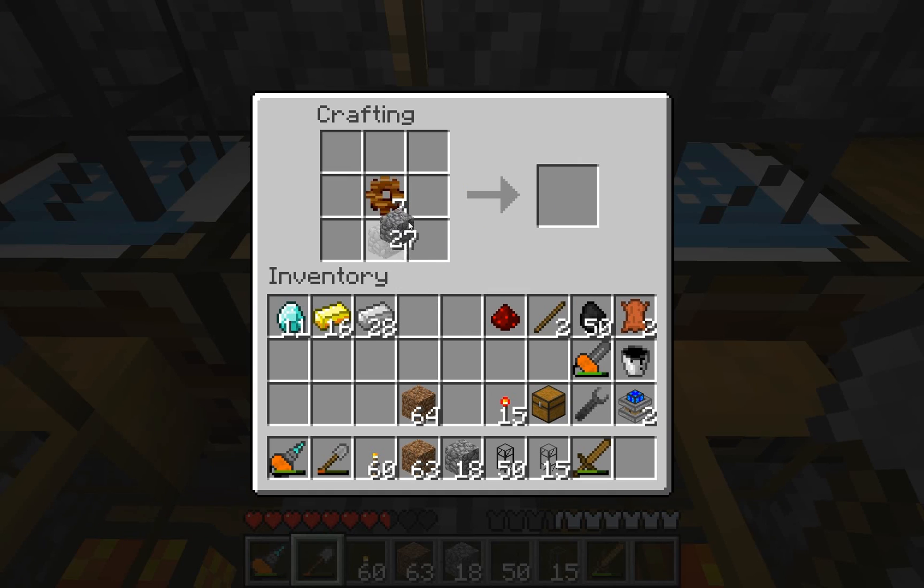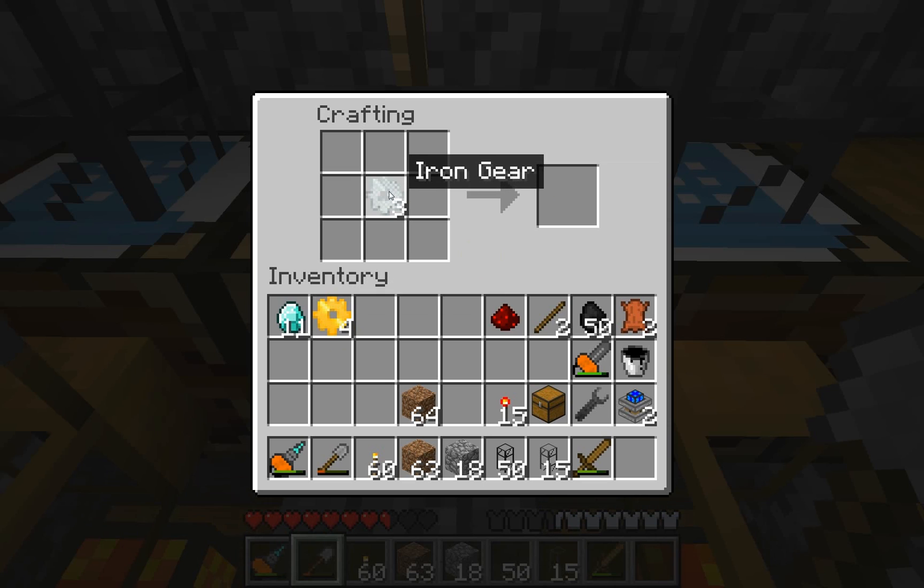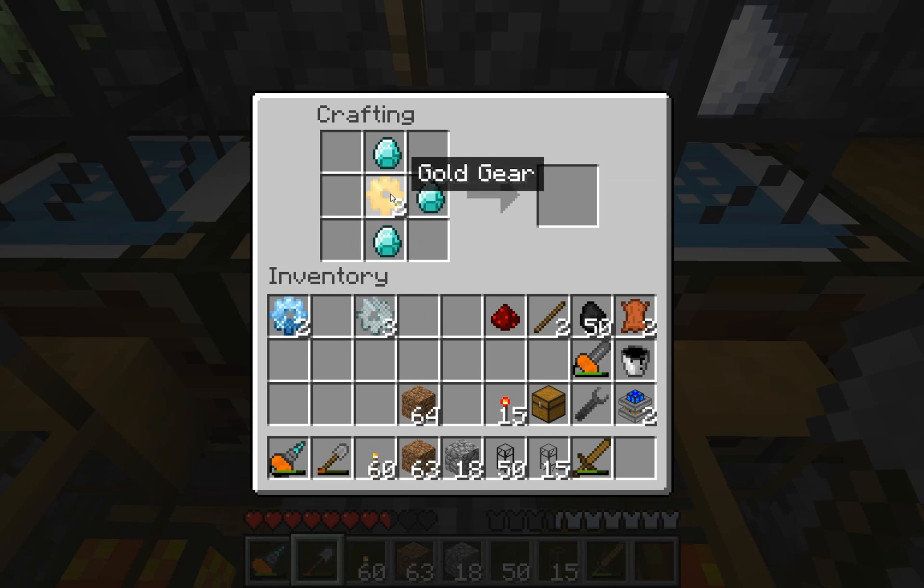The thing with gears is you keep adding blocks onto them. So this stone gear costs four sticks and four cobblestone. You're going to keep trading up like this — stone gear in the middle again, then iron ingots. Now you have seven iron gears. These iron gears are going to get turned into gold gears when you add gold to them. So you're going to need three iron gears, two gold gears, and two diamond gears.